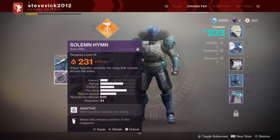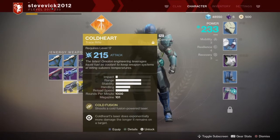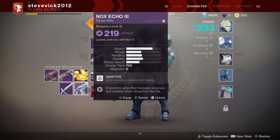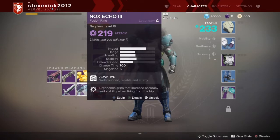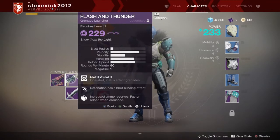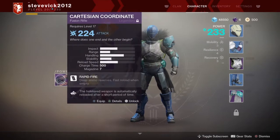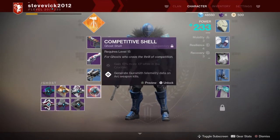I do want to keep a lot of them and upgrade them, like the ones I showed in another video. We've got a lot of fusion rifles — fusion rifles are brilliant. Look at the impact on that, that's a really nice one. I'm going to infuse that as well when I can, obviously, because you need the same weapon type to do it. I don't like grenade launchers but the fusion rifles — look at the impact on that one.